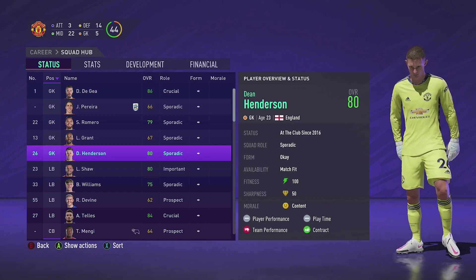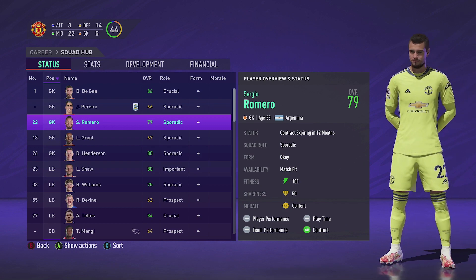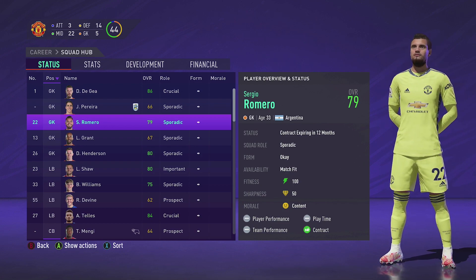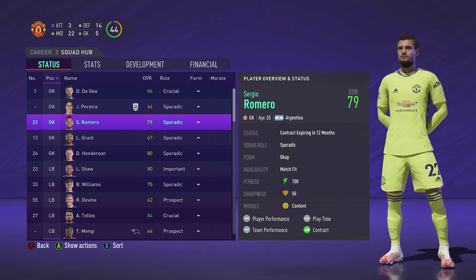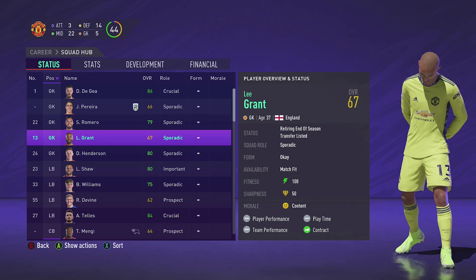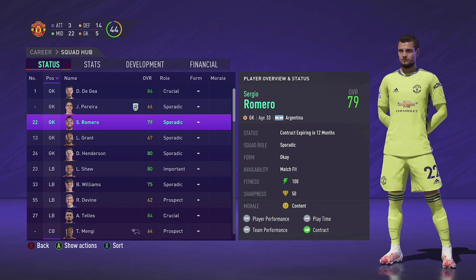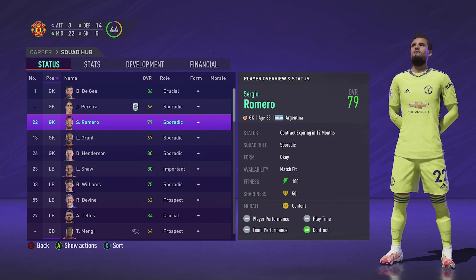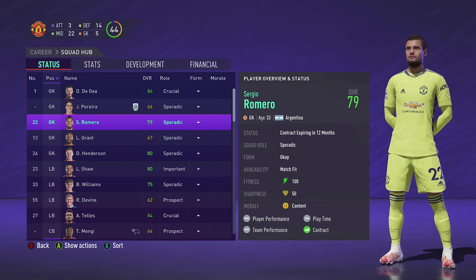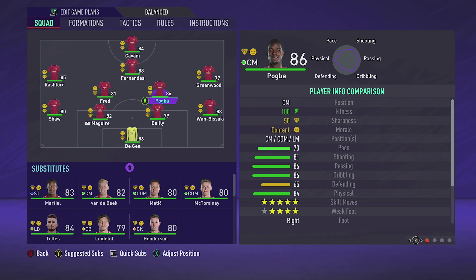Grant is transfer listed — he's 37 years old and retiring at the end of the season. You just don't need him when you've got Henderson and De Gea. I think Henderson and De Gea will rotate — Henderson is clearly better. Romero will be the third backup. I've never minded Romero, I think he's a decent keeper, so it's nice to have him around. He kind of gives the vibes of past Man United career modes — a bit of a throwback.